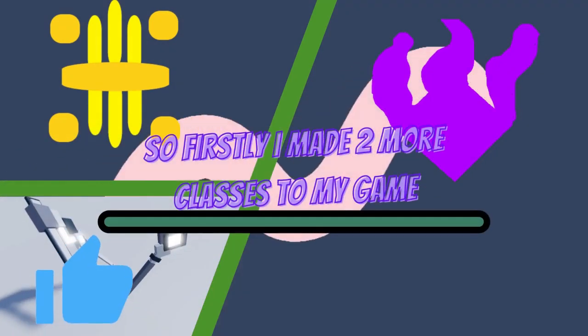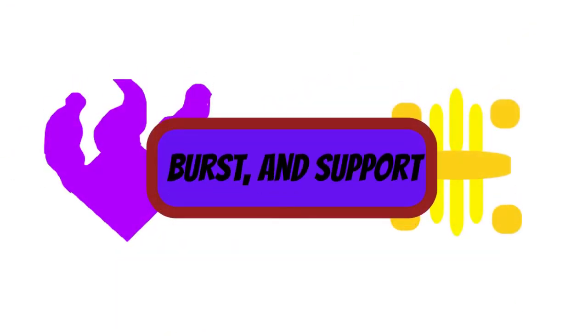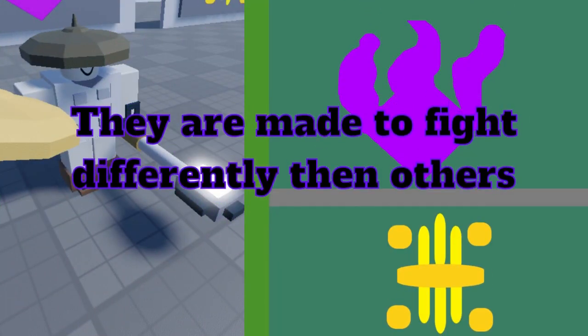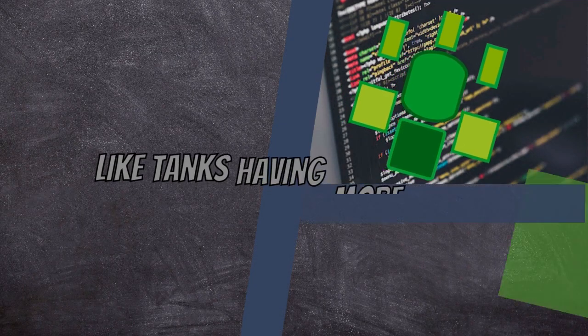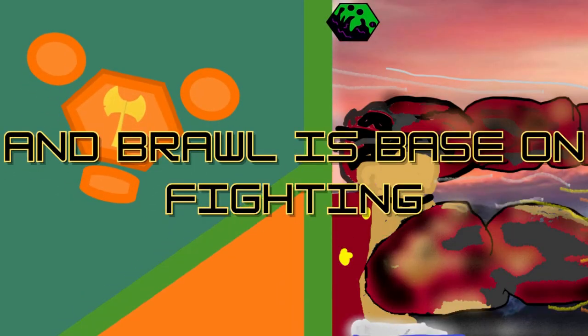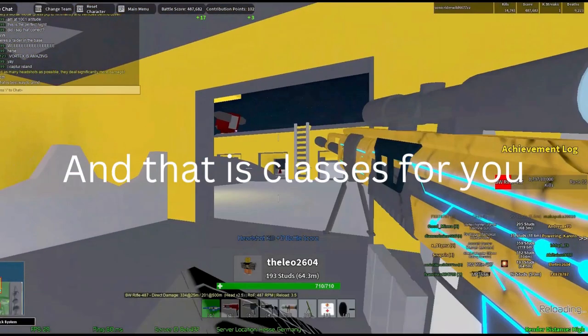So firstly I add two more classes to my game, Burst and Support, and they are made to have a different fighting style to others. But before that let me explain what I mean by classes. Basically what they are is the type of battle group you are, like tanks having more health, and brawl being based on fighting. And that is classes for you.